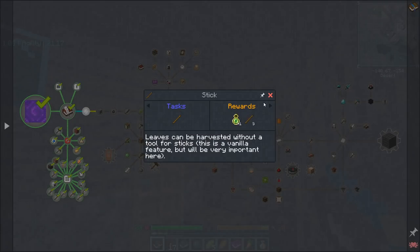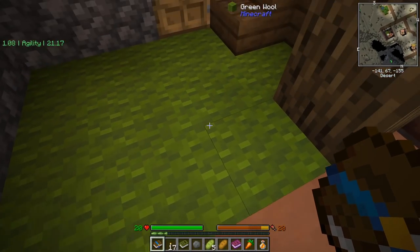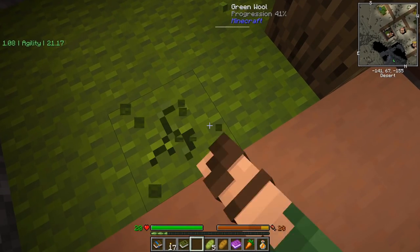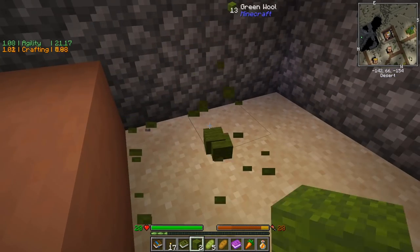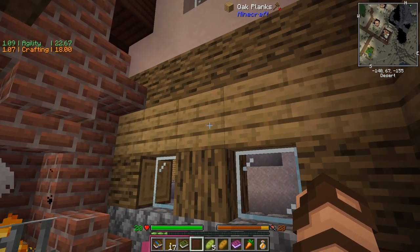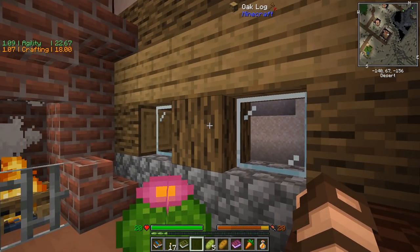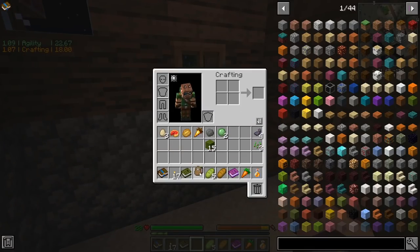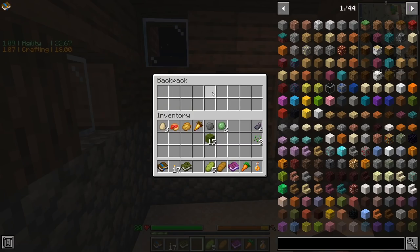Let's start. We're going to need sticks — and to get sticks, we need leaves. It's nighttime. I think I can break this wool by hand without losing it — yes, it is allowing me to do so. Let's get some wool. If only I had a crafting table. I thought I would start with a backpack this time. I did start with a backpack — let's put it on. I removed my key binding issue with this. I now have a backpack that I can put stuff in.